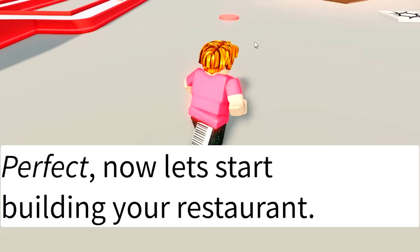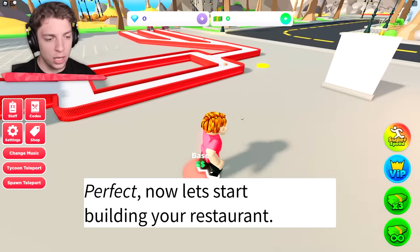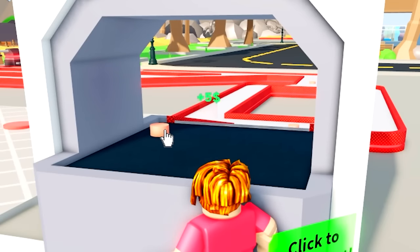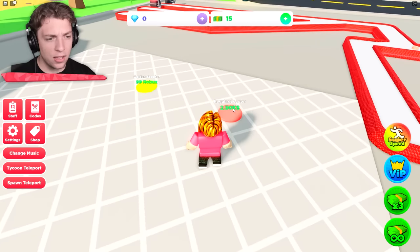Now we need to start building the restaurant. A base is only $5, we can afford that. Our patties are getting stacked up over here, we've got to keep collecting them. Look how expensive this stuff is. Wait, a scooter? I want a scooter.